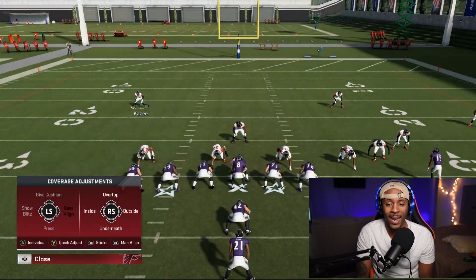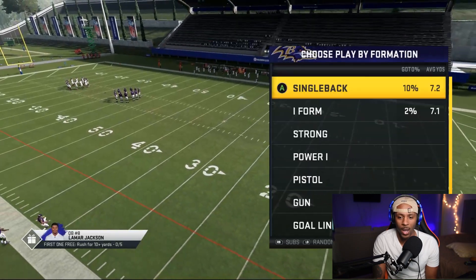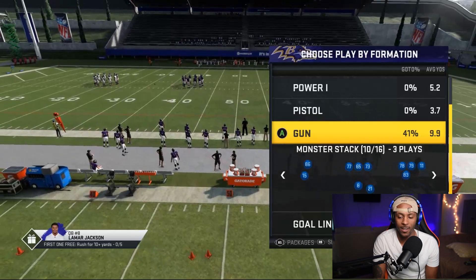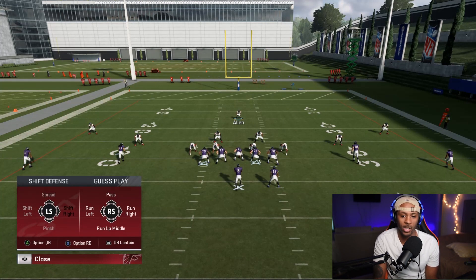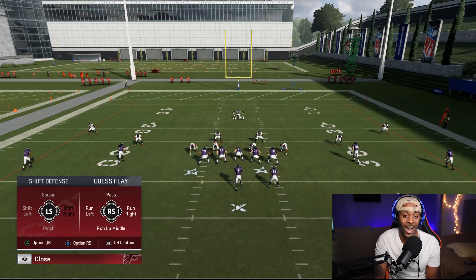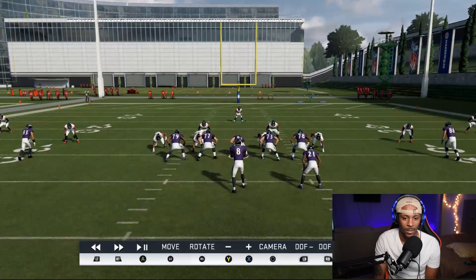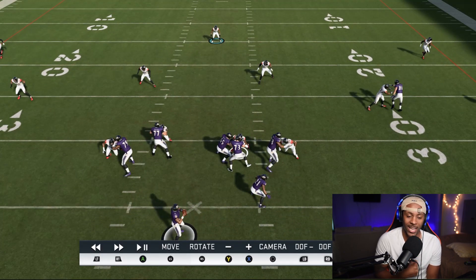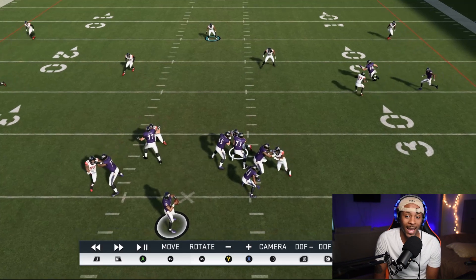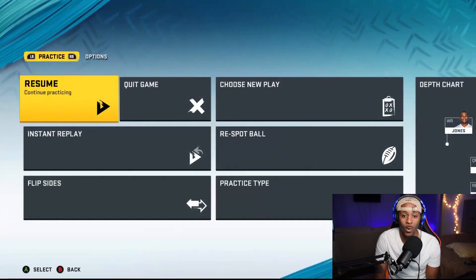A lot of blitzes in Madden are built using contain. Press L1 or LB and then RB, which contains your outside rushers — whether that's a corner or a linebacker, whoever is responsible for the outside. You'll see my two defensive ends now have a contain hook-type flow toward the quarterback. They should technically dip that outside shoulder and keep that outside arm free, creating a natural pocket inside.